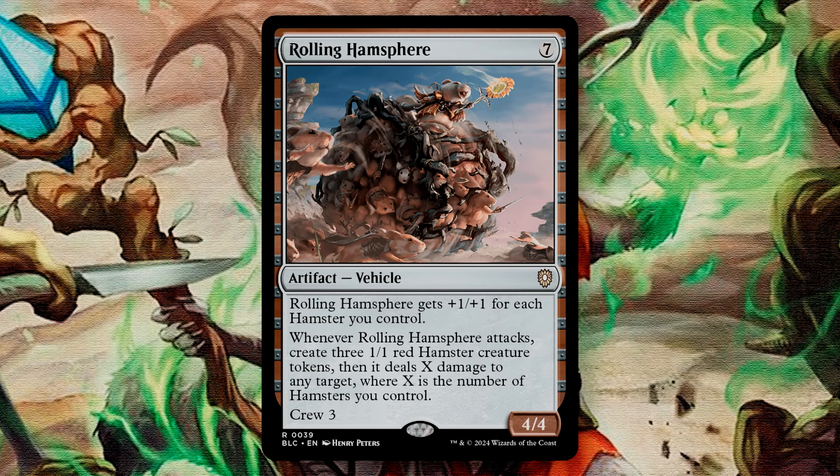Rolling Hampsphere is a 7-mana 4/4 vehicle with Crew 3. It gains +1/+1 for each hamster you control. Whenever it attacks, you create three 1/1 red hamster creature tokens, and then it deals X damage to any target, where X is the number of hamsters you control. I love this card — I love Rodents. Creating hamster tokens gives us a tremendous amount of value. If you recall the card Mirror Battlesphere, a long-time mainstay in token decks, this very much feels like it emulates the Battlesphere in making tokens. What really works well for it is its ability to turn into a 4/4 elemental with Bello's ability — it's already a 4/4, so this will circumvent the Crew 3. You'll also get these tokens off of the attack trigger, so this is a great synergy with our commander.